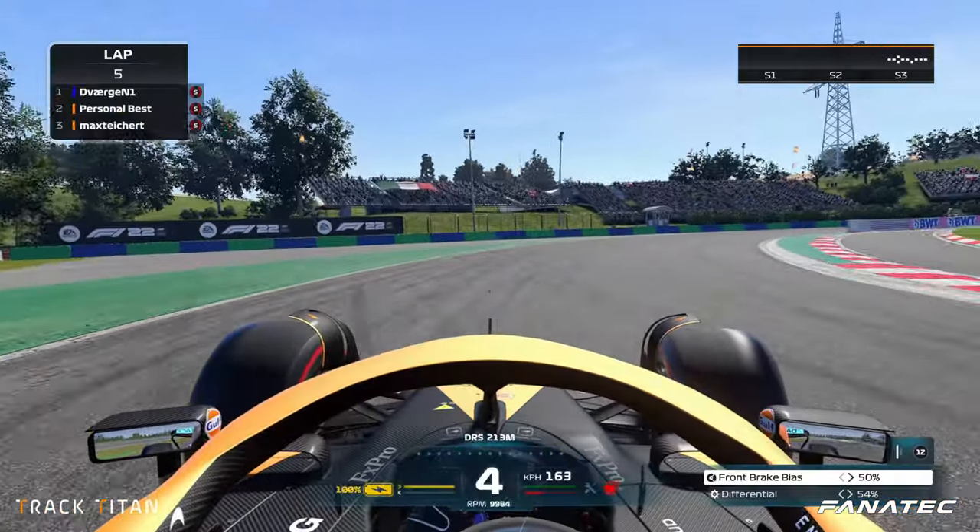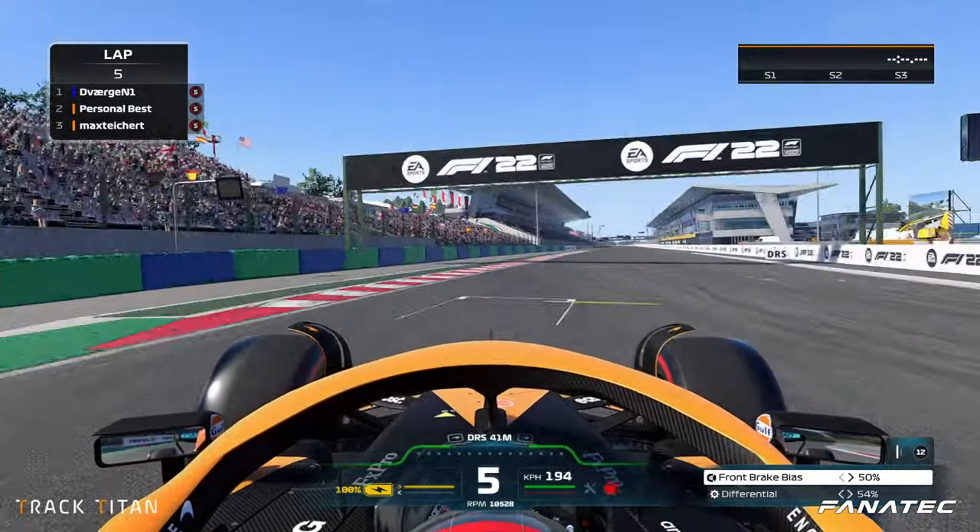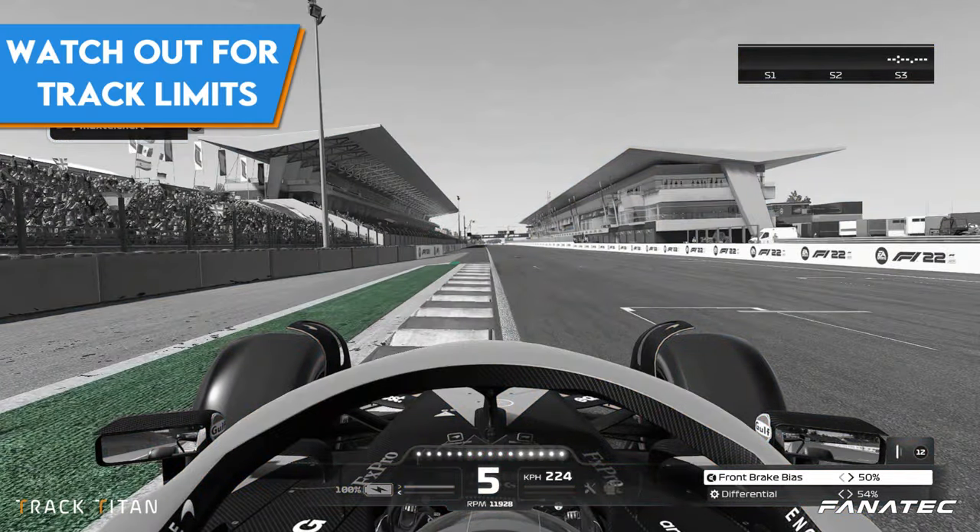Starting the lap, we keep the minimum speed around the apex high so we can build up as much speed on the straight. Using all the track space here, but watch out that you don't get on the green curbing because it will invalidate your lap.